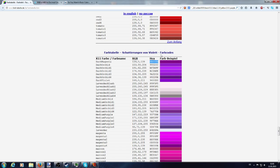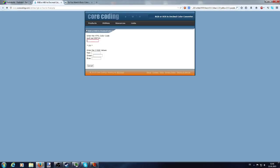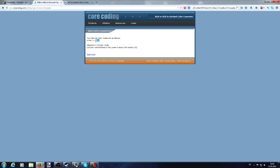For example, this dark magenta code. You would need to divide the numbers written here by 255. But we have our calculator, which I will also put in the video description, and we paste in this number. Now we let it convert and get these numbers.